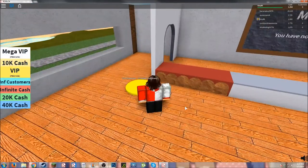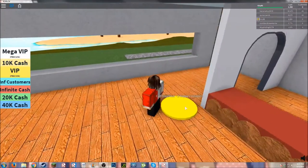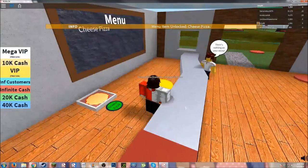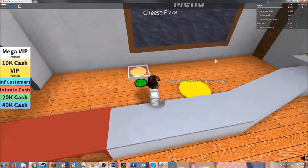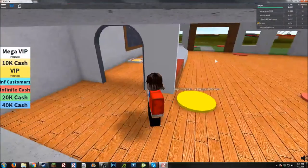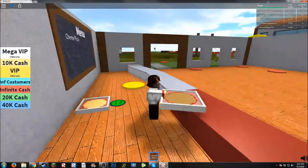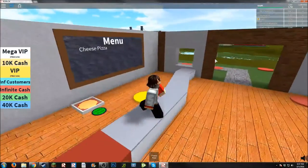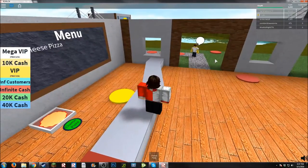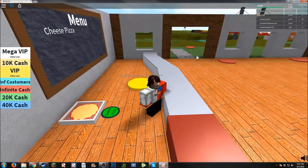A kitchen. Two happy customers. Oh, what? There's a customer. Hello? There he goes. Cheese pizza. There we go. We satisfy a customer.